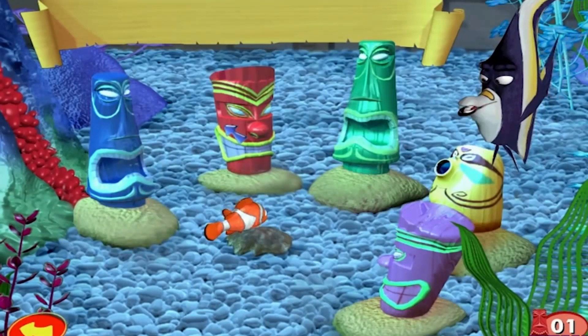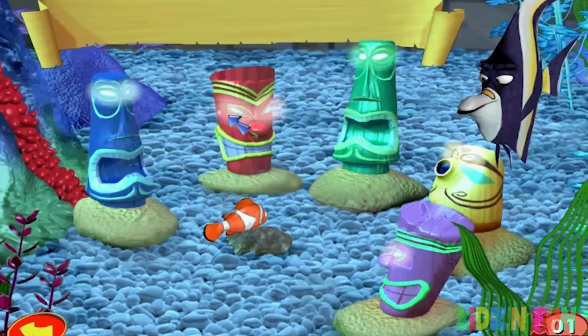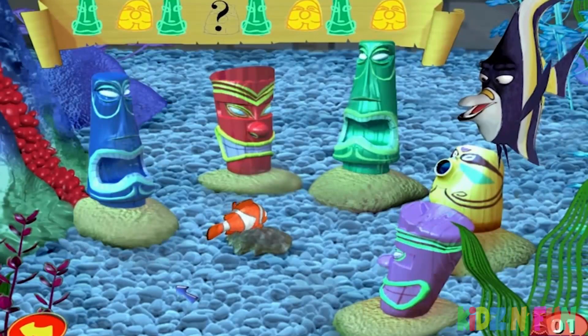Okay, kid. Before you stop the filter, you gotta be a better swimmer. See those tiki heads? You need to tag them in the correct order. Take a look at this map. Part of this sequence is missing and you gotta figure out the pattern. Once you know which tiki head belongs in the empty spot, swim through the course and tag the tiki heads in the correct sequence, like this.